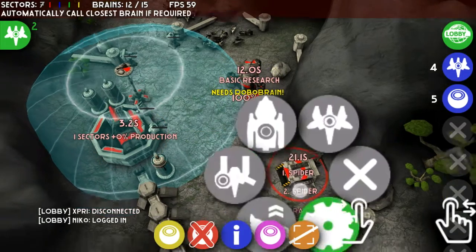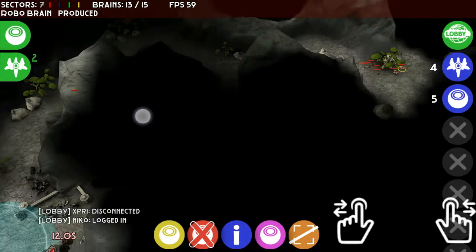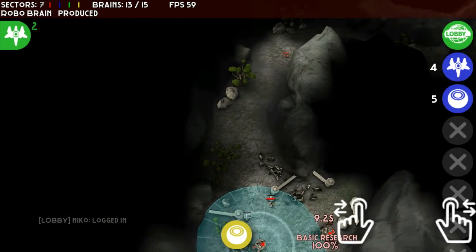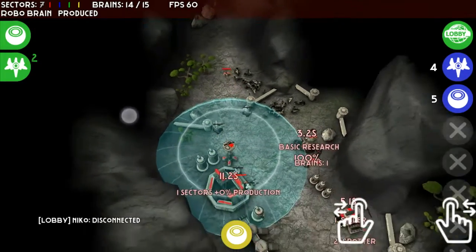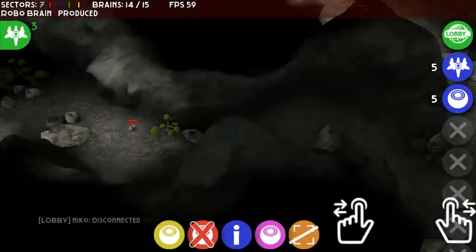Now I'm just re-rally pointing the headquarter to go into the science lab, so that all the robot brains will automatically go into the science lab. That's where I'll set the first rally point, and we'll see the first spider stop in a minute.